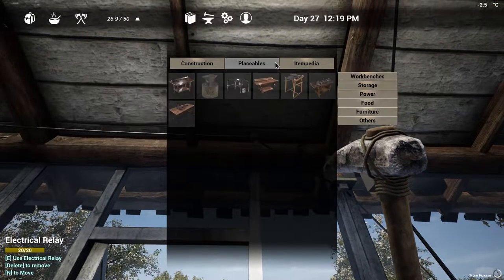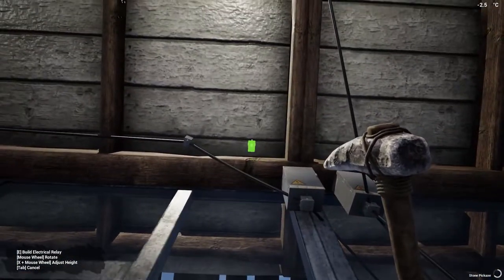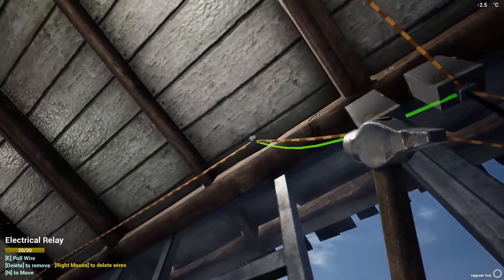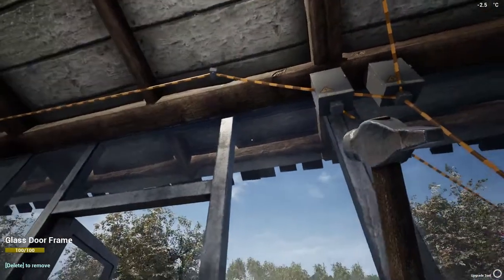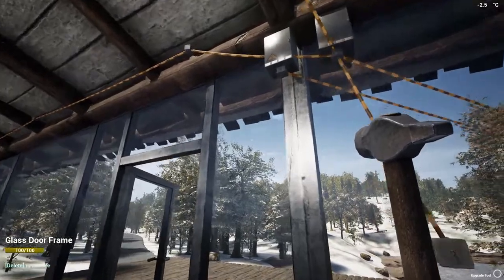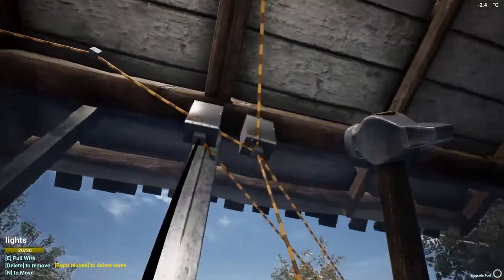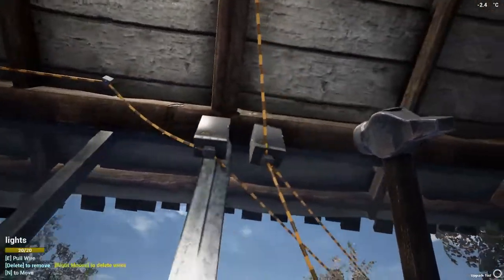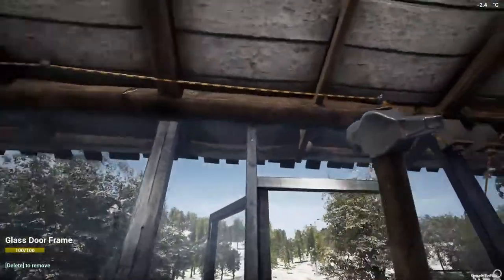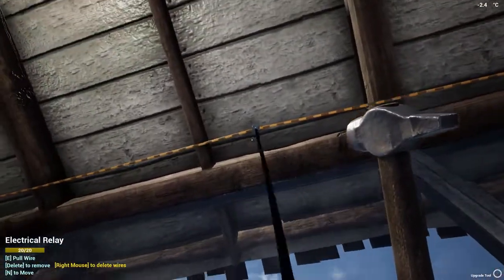Electrical relays are also pretty simple. Go to your power tab, click on an electrical relay, and place it where you want — usually up top or down the bottom to hide it best. Then attach it from your junction box to the relay. Keep in mind only one thing can be attached to that electrical relay at a time, so if you attach another one it will disconnect the first. In this house I've done what's called daisy chaining, where you make it go all along the roof, one after the other, to make it look very nice and neat.